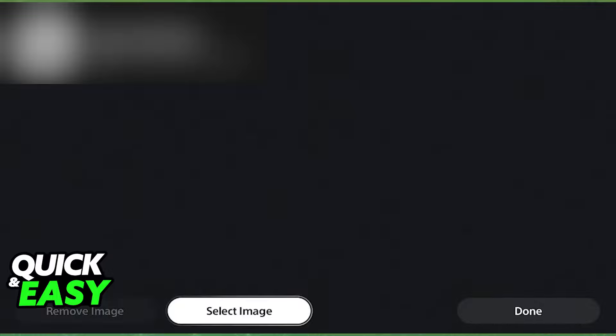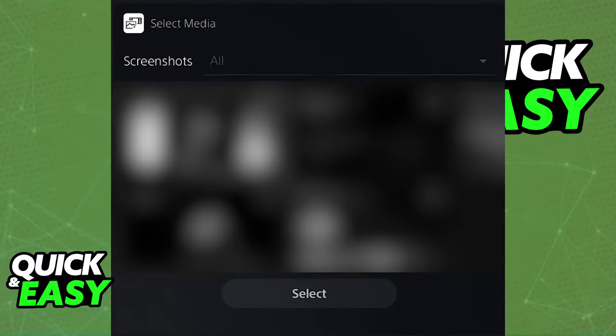Just go over to select image and you will be able to browse through all of the media on your console. You can see screenshots from games and other images that you might have acquired. All that you have to do is select any of the options available, and it is going to be set as the background of your PSN profile.